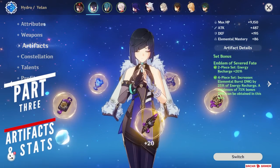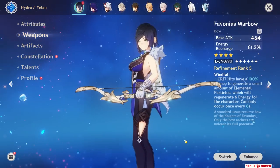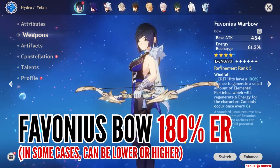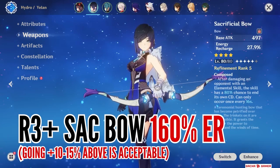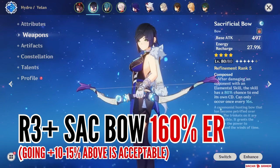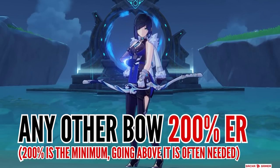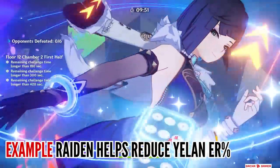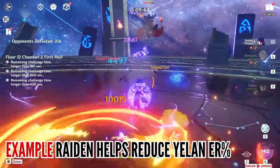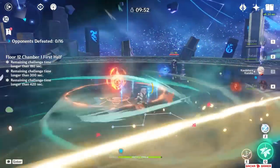When it comes to artifacts and the stats you want to aim for, the most important thing is first getting enough Energy Recharge. The ideal amount depends on the weapon, but there are 2 key exceptions: if you have Favonius Warbow, then 180% is a good stopping point. If you're using Sacrificial Bow and catching all Hydro particles with her, then about 160–170% is acceptable. Otherwise, with any other weapon — even if it has Energy Recharge — you probably want to get as close to 200% as possible. Keep in mind these numbers will differ if you have a teammate with a Favonius weapon, or if there's another Hydro teammate like Xingqiu or Ayato in the team, which means you can aim for lower ER values.